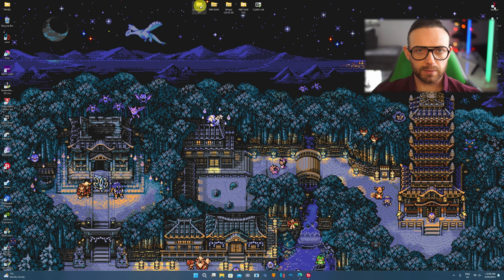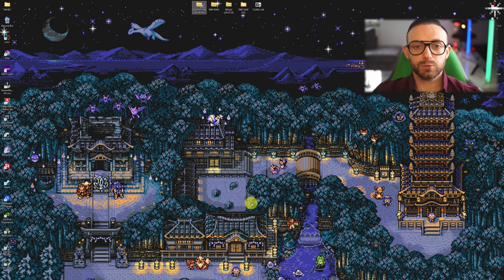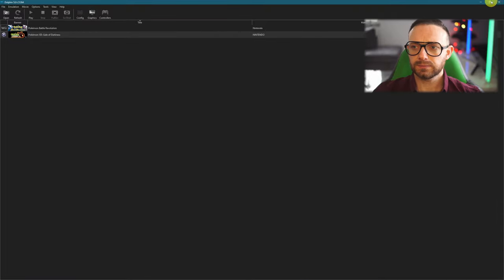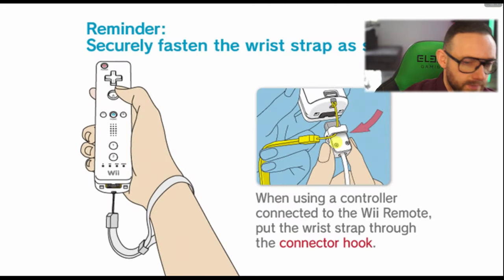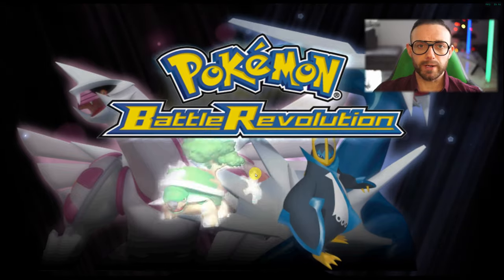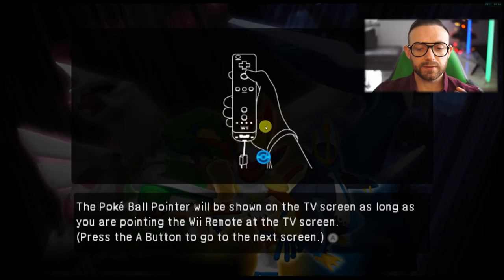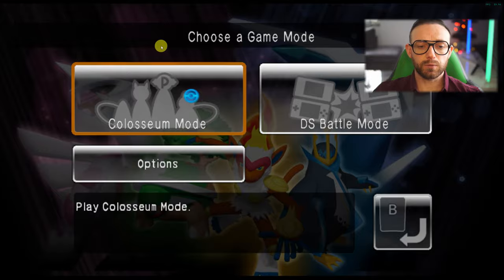So let's say you have Dolphin Emulator installed and you have the ROM. Open your Dolphin Emulator, go to your game, and just start the game. You don't need any controller — you'll be able to play the game fully controlled with your mouse, and it's gonna be pre-wired already from the emulator. Press Start. It's gonna say there's no save file — that's okay. Choose whatever you want and go for Colosseum Mode.